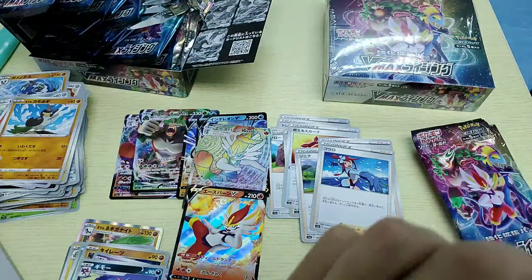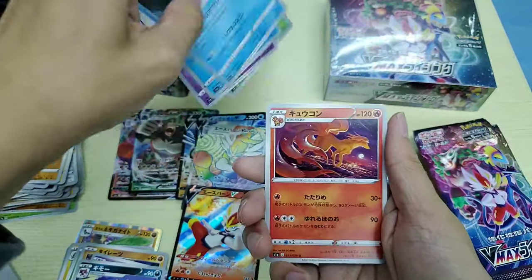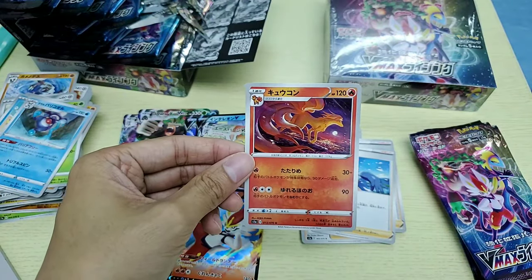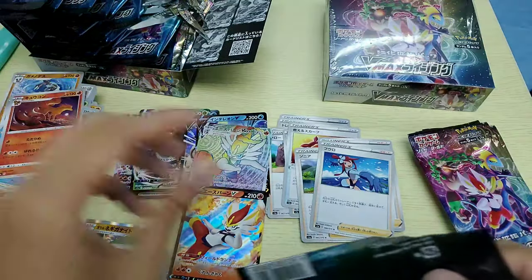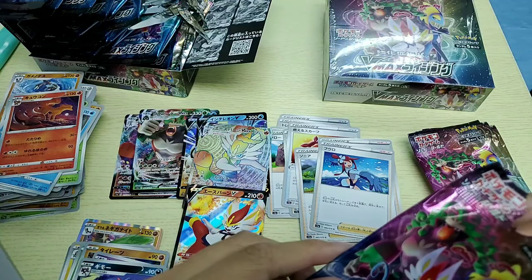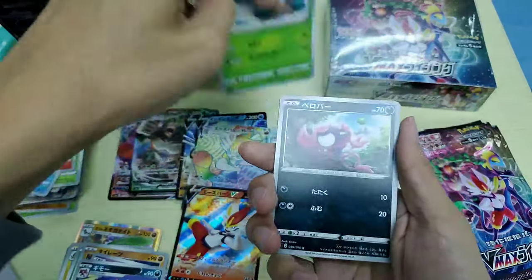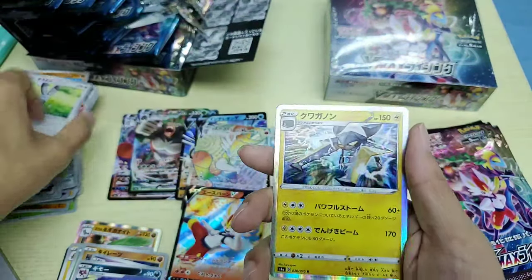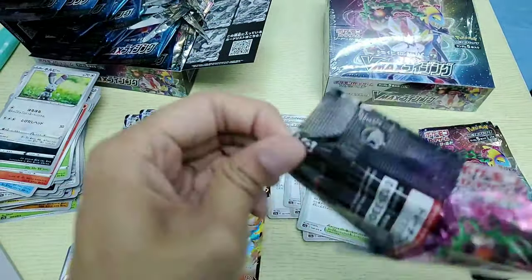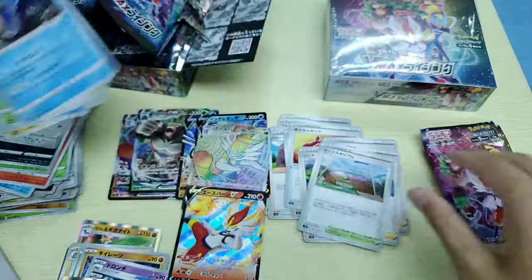We've got quite a lot of hits — I'm surprised at this box. Whoa — Nine Tails, beautiful artwork! Who is it by? It's by Akira Egawa. Oh my god, a Vikavolt holo rare — still nice, still cool. Good-looking Charjabug too.